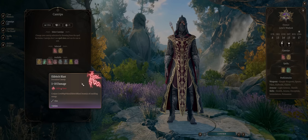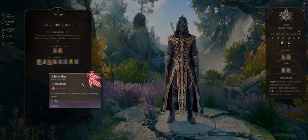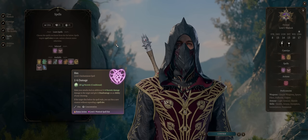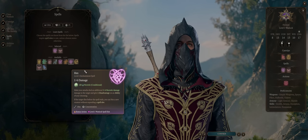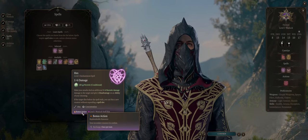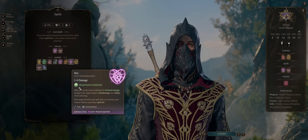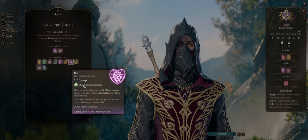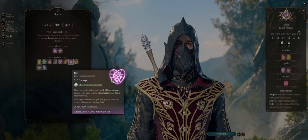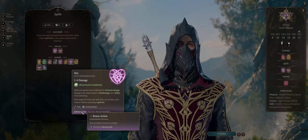It's also great for getting multiple critical hits, because each instance fires an individual attack roll, especially when you combine it with the unique Warlock Hex spell — which as a bonus action makes the affected enemy suffer an additional 1 to 6 points of necrotic damage per ray fired. And once that enemy dies, you can reapply Hex to another without a cost, once again as a bonus action.